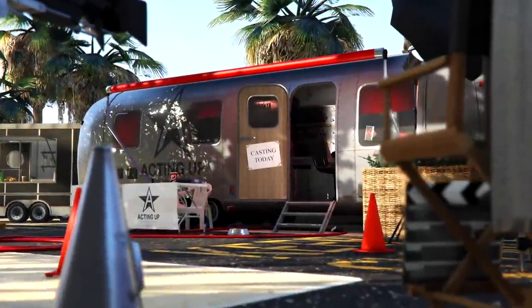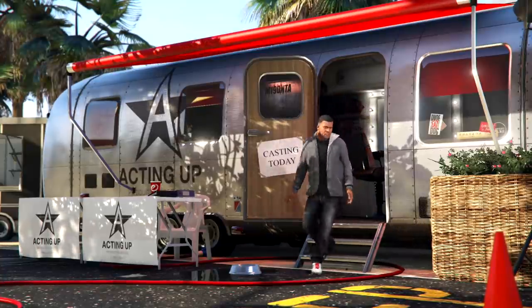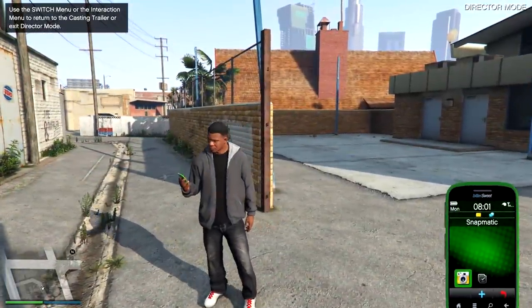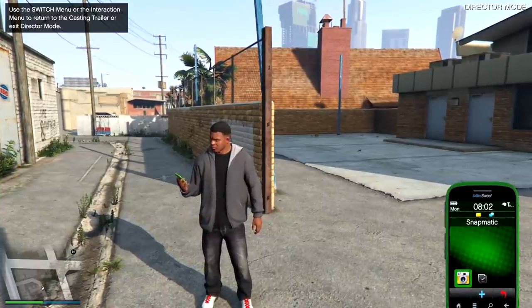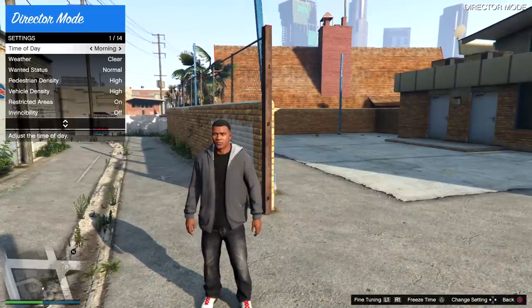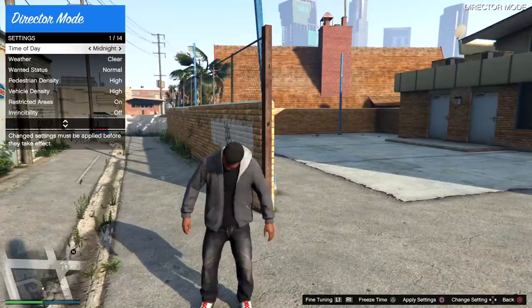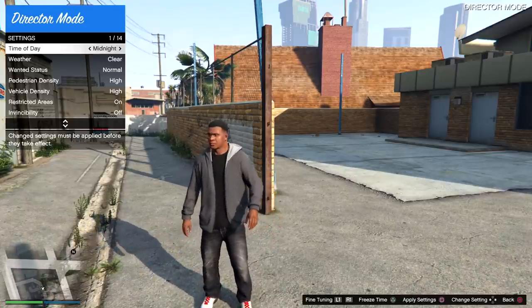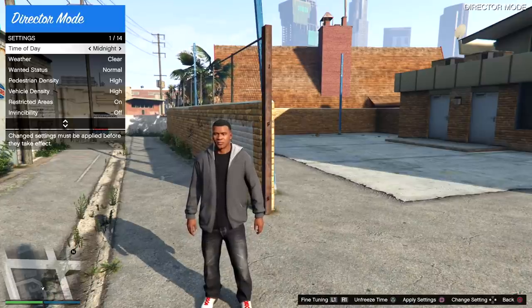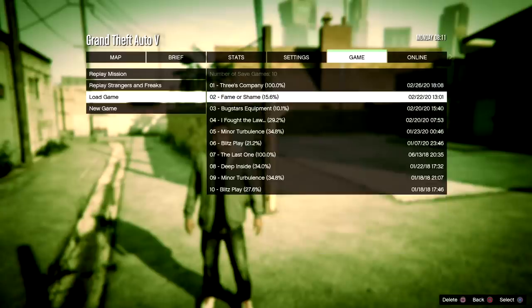Once you go into story mode from loading up the game, before you get into the solo dupe, go into story and then go into DM as any character. Once you're in there, what you're going to do is freeze the time. You could wait till midnight if you really wanted to, but I'm just going to do it from here. I did attempt to apply settings at midnight and try to freeze — it doesn't work that way. So just press Triangle or Y to freeze time. Look at the bottom right — it now says 'unfreeze.' You don't want to unfreeze.